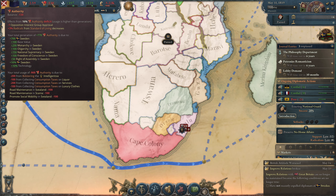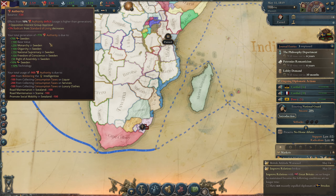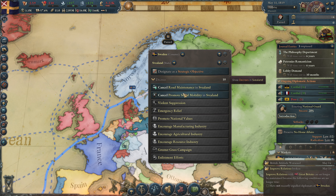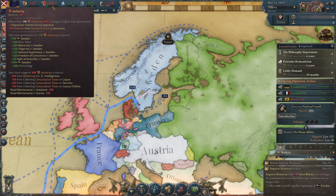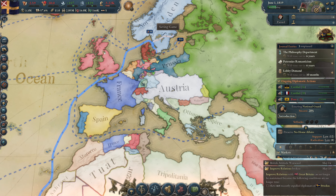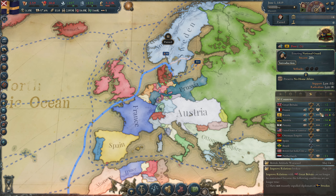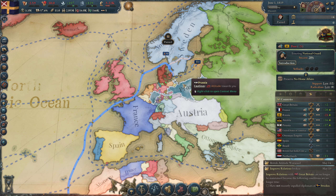We also have a negative authority. I'm going to cancel the promote social mobility because it gives radicals and opposition interest approval minus one. I go to my capital and cancel it — minus 30 doesn't do anything so I keep the minus 30. Now we have a lot of influence left and we are improving relations with France, Russia, Austria, and we have a Prussia trade agreement.